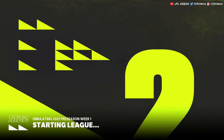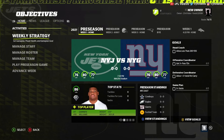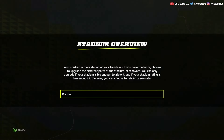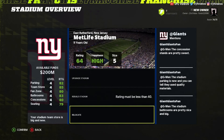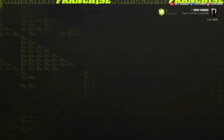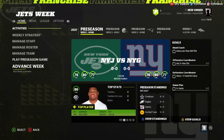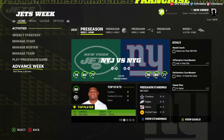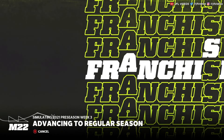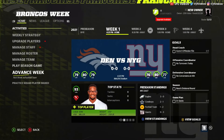Then you can click start playing. After it gives you a little tutorial, click manage team, then click stadium, click relocate, and confirm. Then what you want to do is sim — you can jump ahead to the regular season, but then you have to sim each week up until week five of the regular season, and then you can actually start creating your own team.